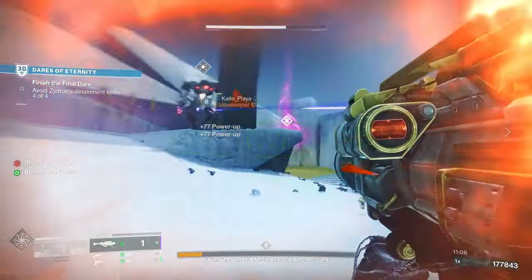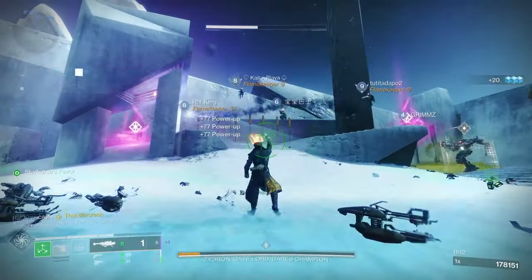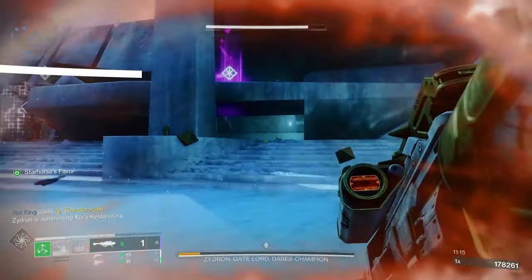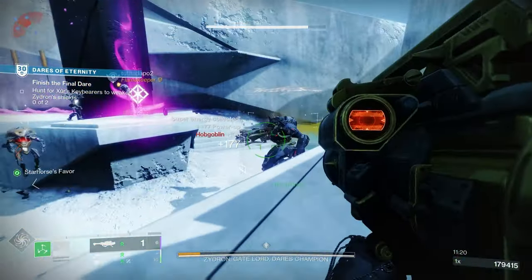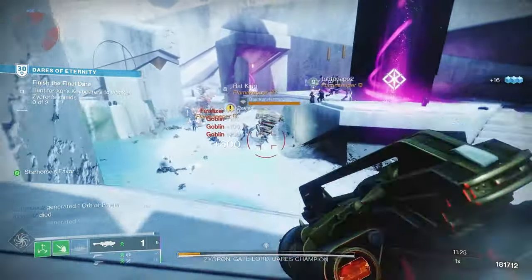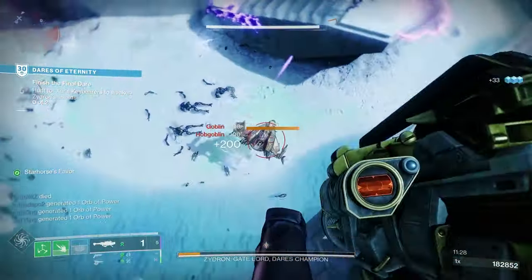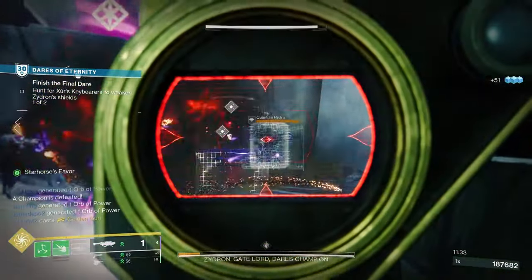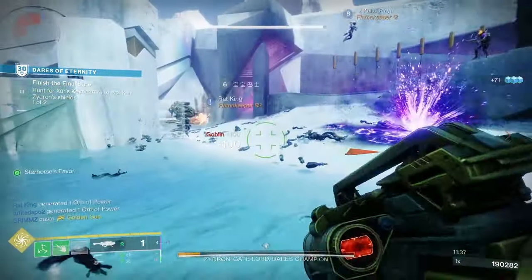For PvP, quick launch, high velocity rounds, impulse amplifier, and danger zone would be very good. Quick launch greatly increases handling speed and projectile speed. High velocity rounds increase projectile speed and reload speed, always good in PvP. Impulse amplifier massively increases projectile velocity and reload speed. Finally, danger zone increases the blast radius when surrounded by combatants, and while active the weapon deals significantly less damage to the wielder.